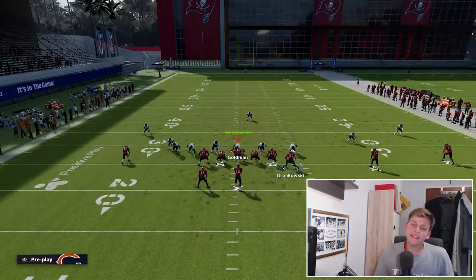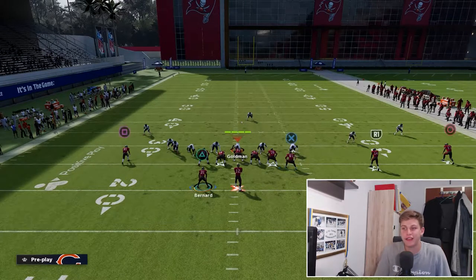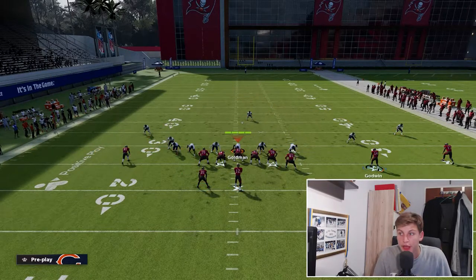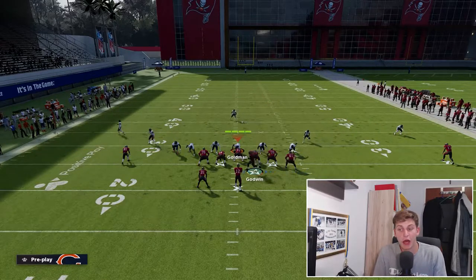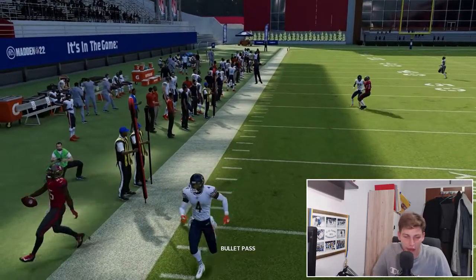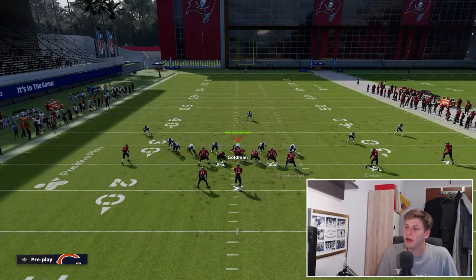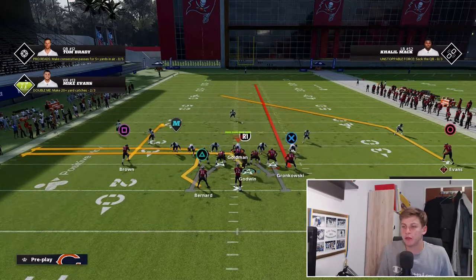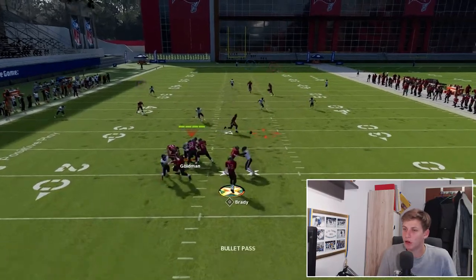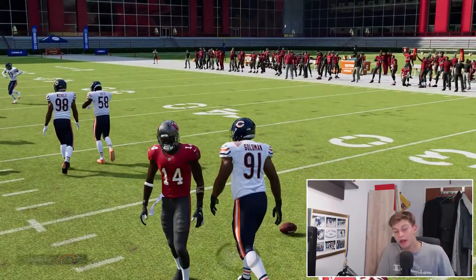This last setup is meant to be complicated - a lot of crossing routes and different ideas. We're going to streak the tight end, put Goodwin on drag, put Brown on a curl, and I generally like to put the halfback on an out route. You can throw it to the running back out of the backfield. Snap the ball - running back is open right here, drag is open right here, just take it up the field for some easy yards. If you see the user peeling back to cover the post, you can throw the drag very easily.